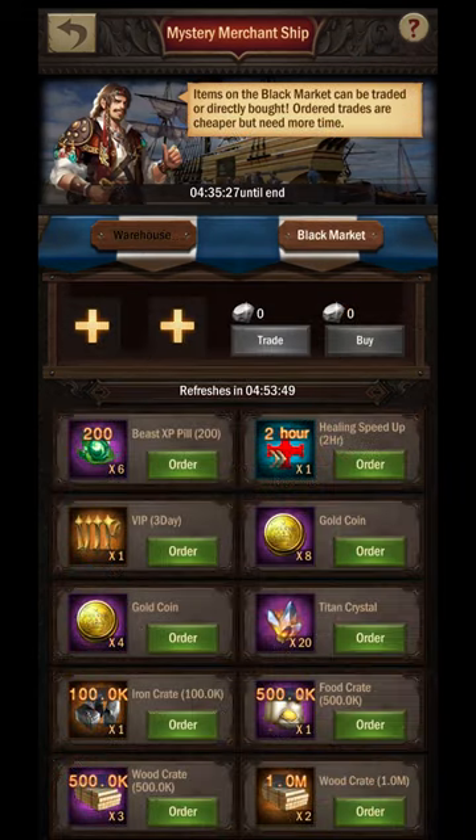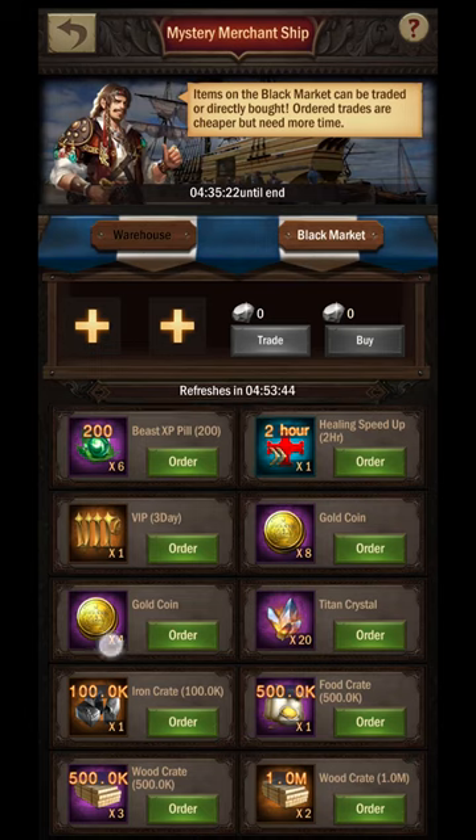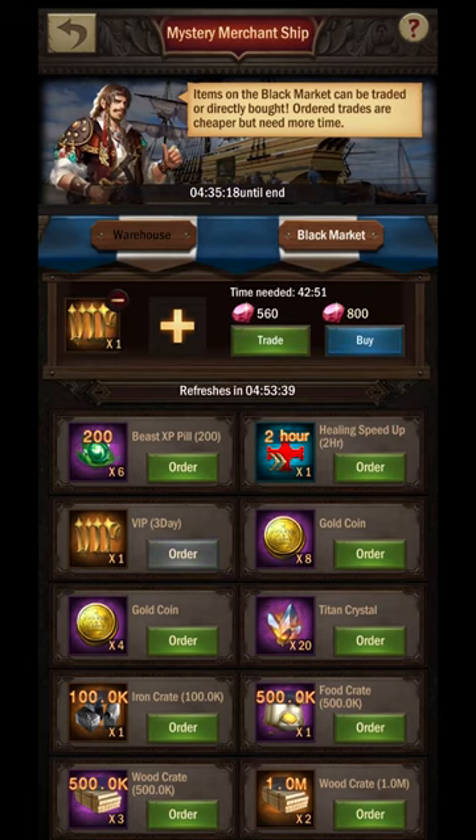The black market section of the Mystery Merchant Ship functions very differently. One similarity with the warehouse is that you will have a randomized list of items to choose from that refresh according to displayed timers. Beyond that, the similarities end — in the black market the prices are static, and it functions a lot like an online shopping store. You choose an item from the list and it will be placed in your cart. You then choose whether you want standard shipping, indicated by the time shown above the trade, or you can pay a higher price for express shipping which is instantaneous. Select the trade button to lower the gem cost if you don't mind waiting.